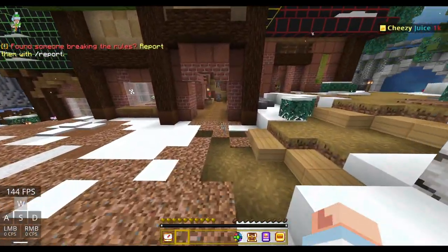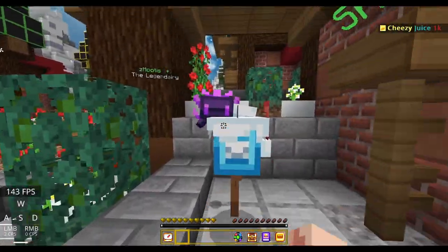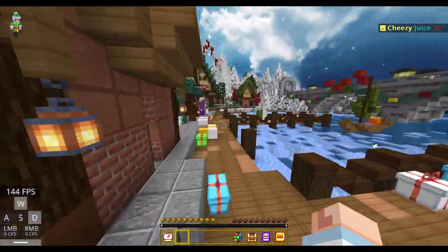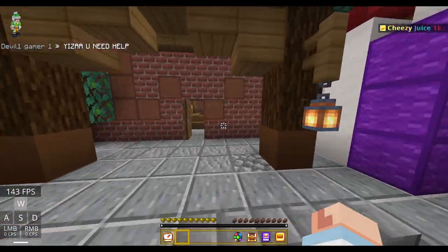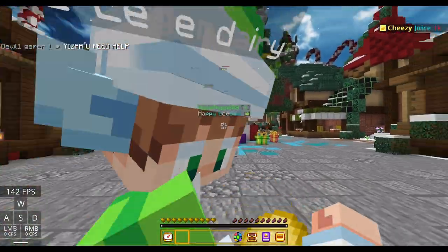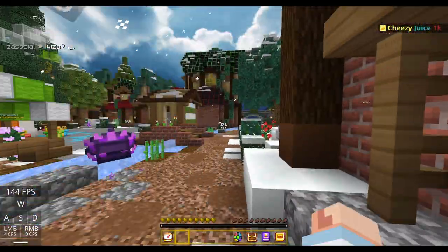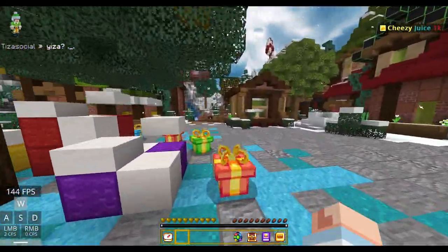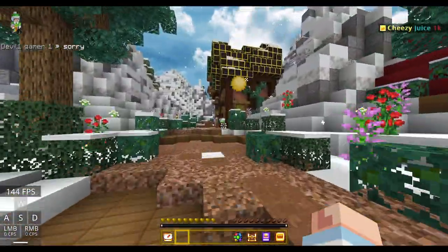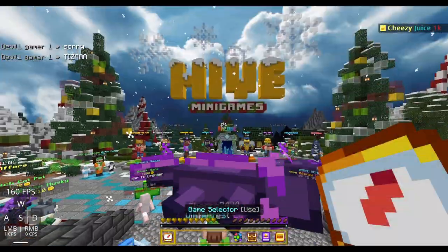You need to deliver the corresponding gift from your hotbar or inventory to each mailbox. The first one is over here, then you turn and get the second one. The third one is if you come this way and go in here and come out. Then there's the fourth one — this is Benson's one. And last but not least, you have to deliver the fifth one over there. If you get confused, just pause the video and follow along.